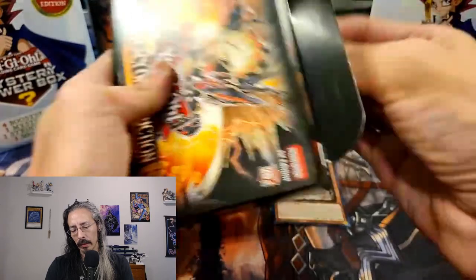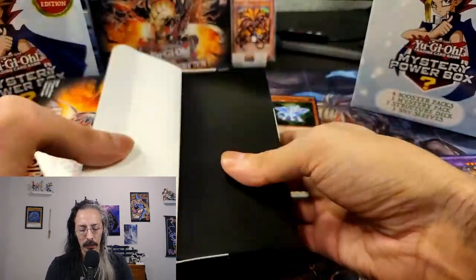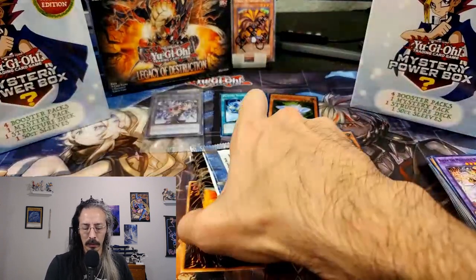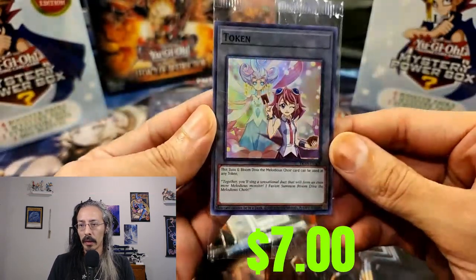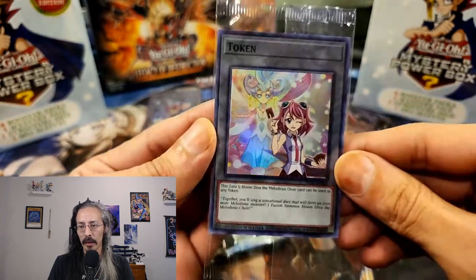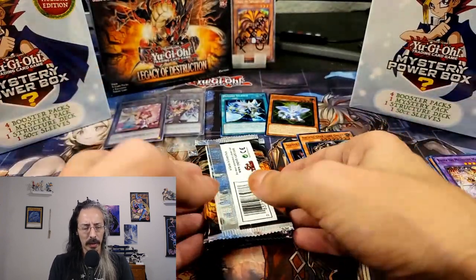Shoutouts to Heart of the Pack. And our token is the Zubaba — for all you Arc V fans out there. All right, we got two out of the seven.